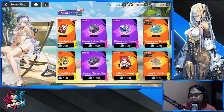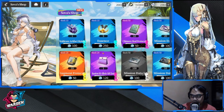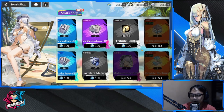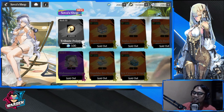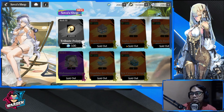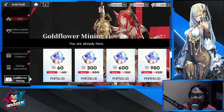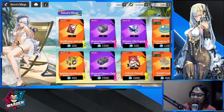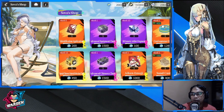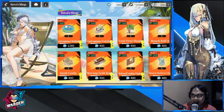Let's go through the items that I bought already so you won't be asking me. What I bought is the Sova skin of course, and then furniture. You know why I bought furniture? Because furniture in the regular shop is purchased with the main summoning currency, and I don't like to spend that currency on furniture — that is why I'm buying my furniture here in the Sova shop.